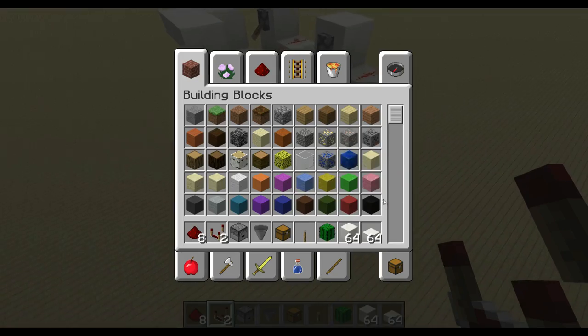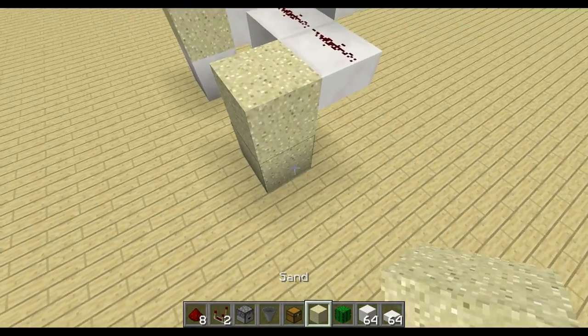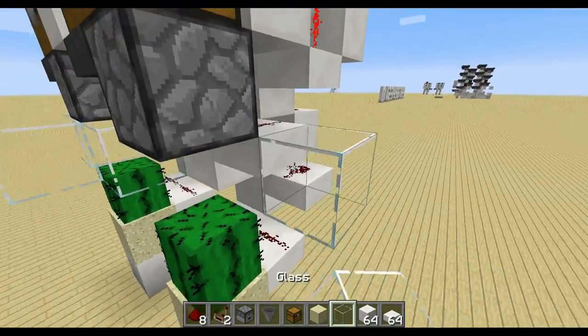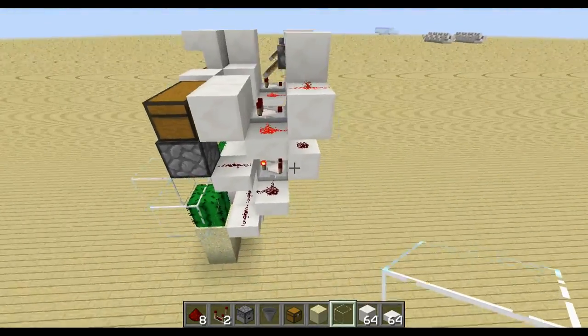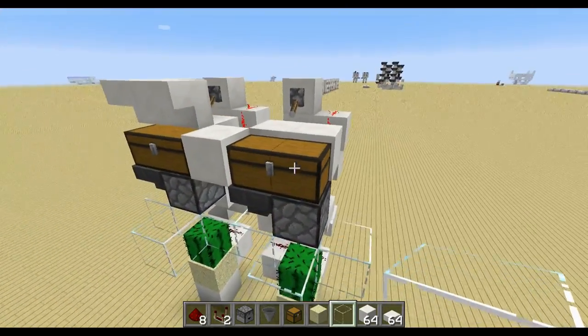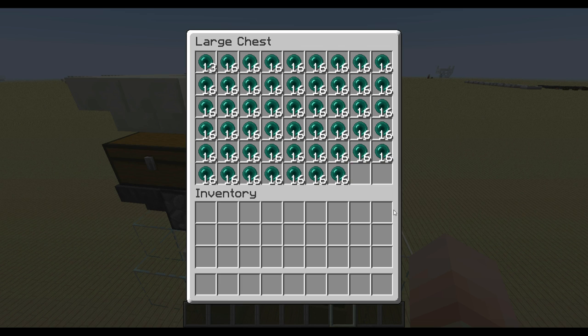Then you just need the sand and place it right next to the redstone here, and a cactus. Put some blocks around so the items can't go anywhere else, like this. And yeah, that's already it. Let me quickly fill this up with ender pearls.